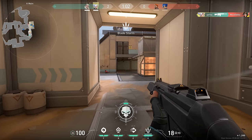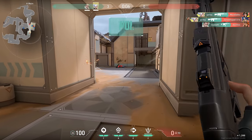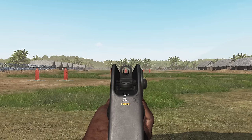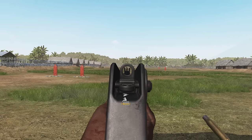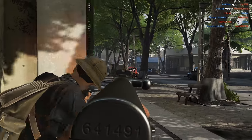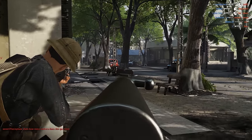Hey everyone, Garbage here. There are a lot of different ways to simulate recoil in first-person shooters — everything from the infamous CSGO spray patterns to more realistic physics-based systems that have been used in games over the years. In this video, I want to talk about a few of them, explain how they work, and give my opinion of them as well.